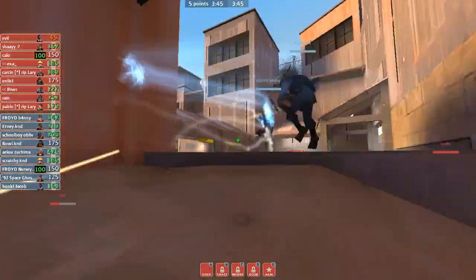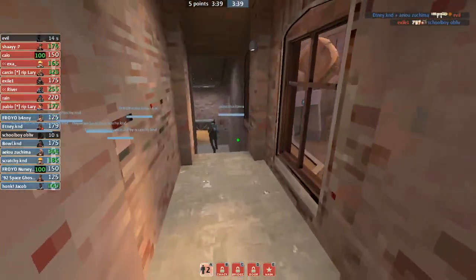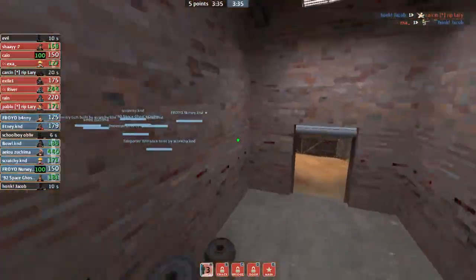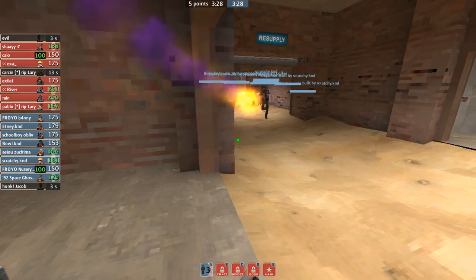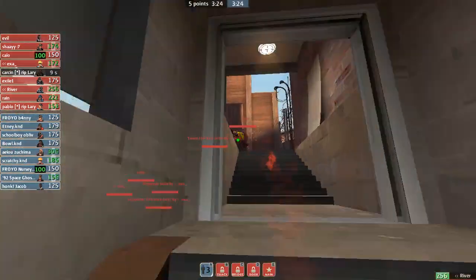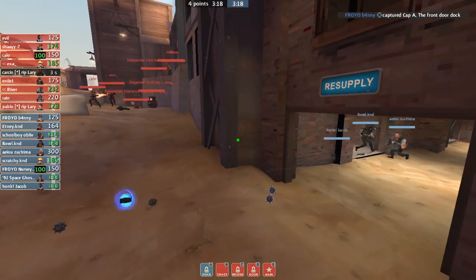On offense again, finding the spy on offense is a really good idea. Evil dies — having your spy die on defense is really good for offense because that means they're losing so much information of any sort of plays we can be doing. Carson going down as well on defense is really good because that means upper is going to be really easy to take with only one person up there. Upper should be blitzed now with no heavy. But it's unfortunate that we didn't abuse this upper.